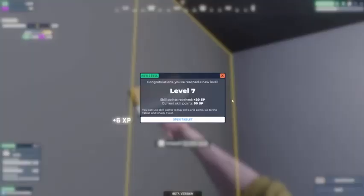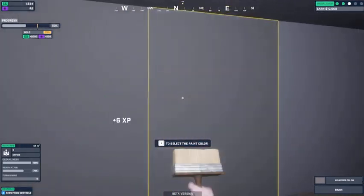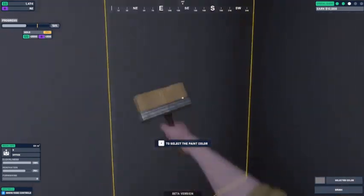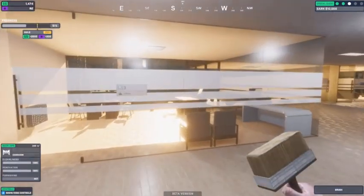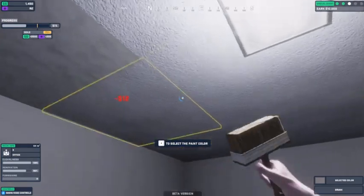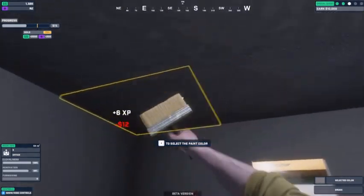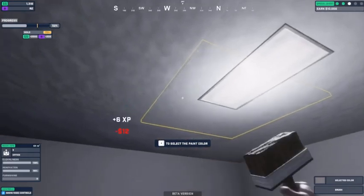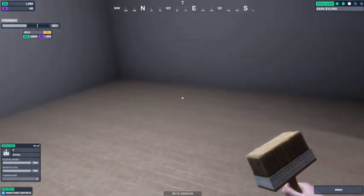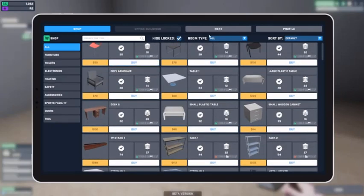Level seven - holy crap, I'm just zooming through the levels! I want to get this done. It's getting dark - I don't remember if it has a day-night cycle in here. I think it does. We do stuff outside so maybe. That gave me an extra thousand.